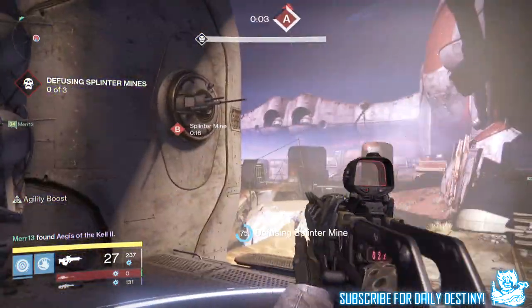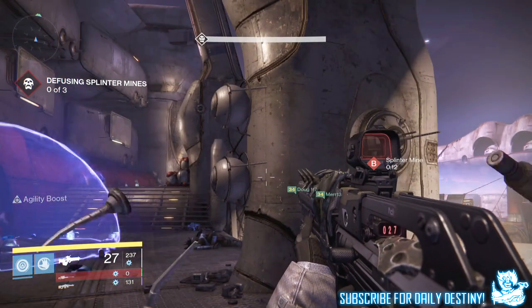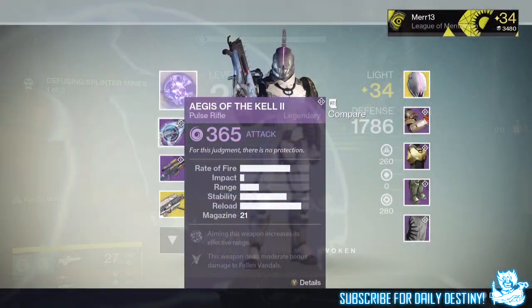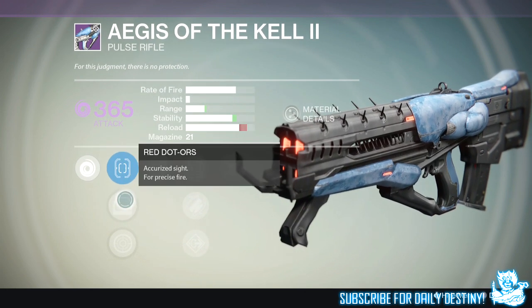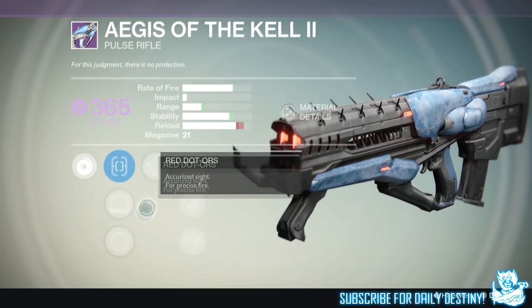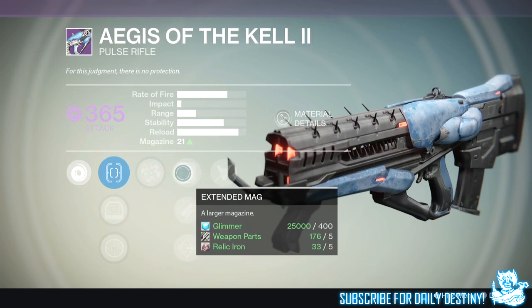We can see on screen now this pulse rifle — like I said, it's a 365 attack void damage primary weapon called the Aegis of the Kell 2. We're going to go through its mods as well. Unfortunately these are not reforgeable, as we all know the Prison of Elders and Trials of Osiris weapons are not.